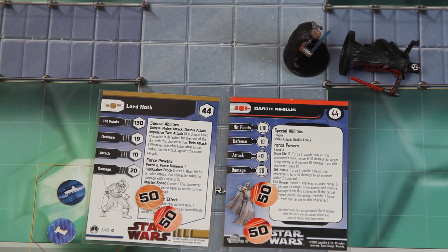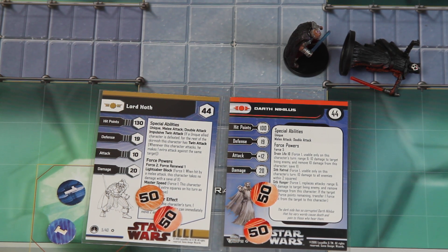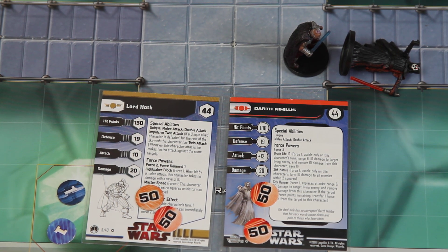It really looked like Lord Hoth was on the way out there, but two criticals — and Nihilus has no way of blocking those attacks. He can drain the life off his opponent, which he did do, but he could not block those two critical hits in the end. What a fantastic finish. Lord Hoth lives to fight another day with 30 hit points remaining.